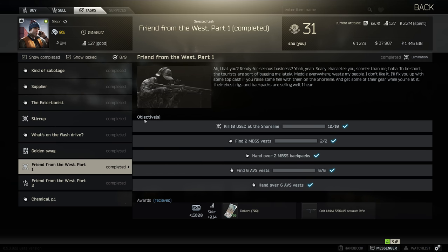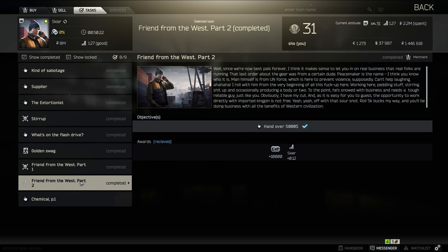Now this one's fairly easy — kill a few Scavs, get some MBS pay-to-win backpacks, a couple of AVS vests, and that's pretty much it.